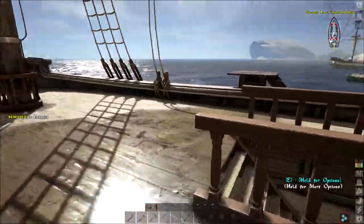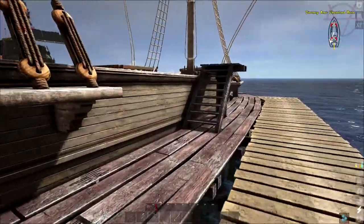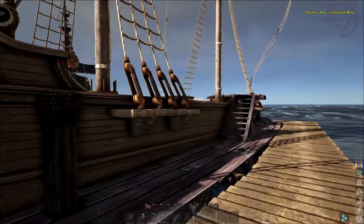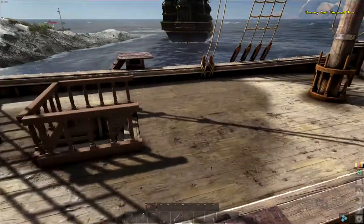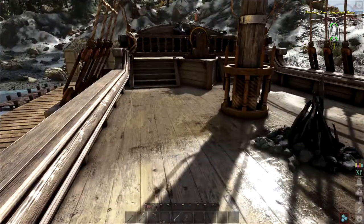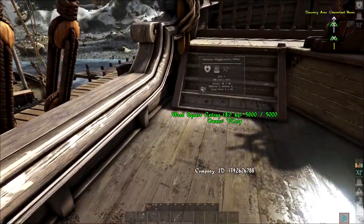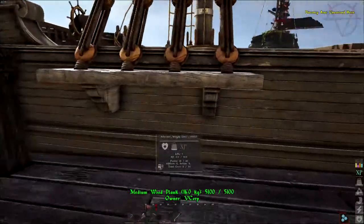Fireplace here because I need to cook somewhere. In the future I'll put a grill under the deck. I was thinking and finally I know the name for my schooner. As mentioned, this schooner will serve for exploration — there's no combat ability on it, it's just super fast to get resources.